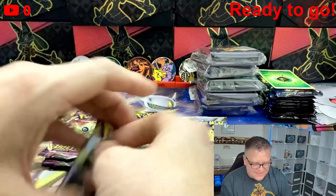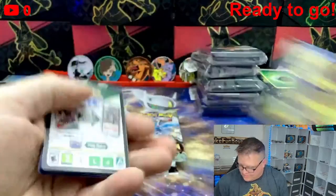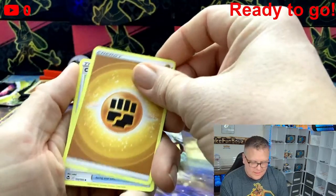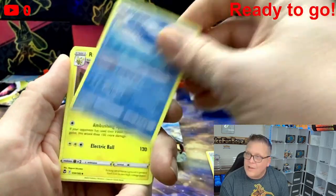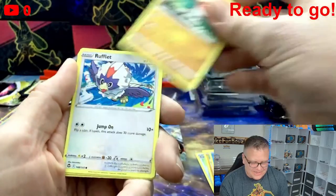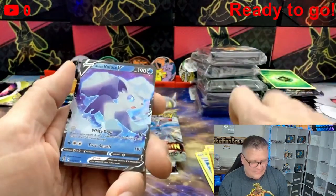Now Vivid Voltage, and one pack of Silver Tempest — we'll end on Lost Origin. One good pull could make it all worth it. Silver Tempest: Wailord, Sandygast, Relicanth, Hawlucha, Rufflet, Vulpix, Sandygast, and a Vulpix V.